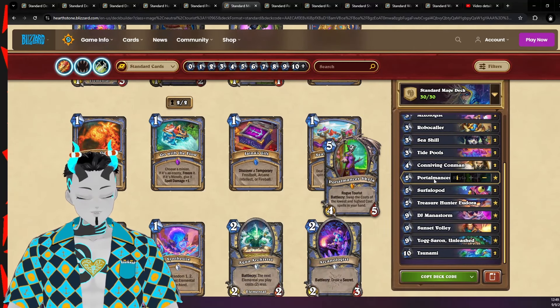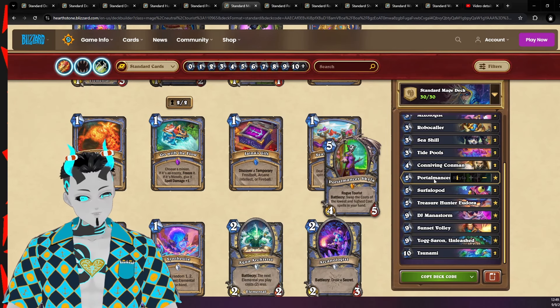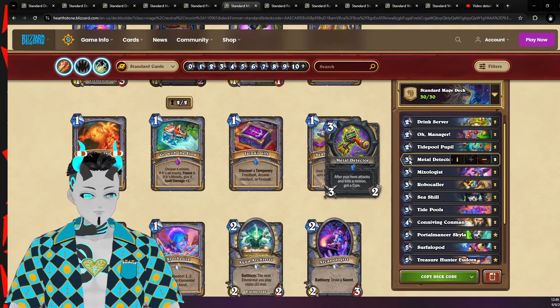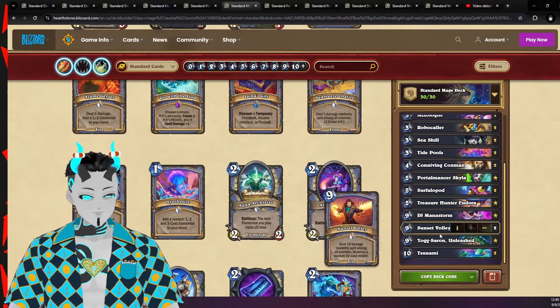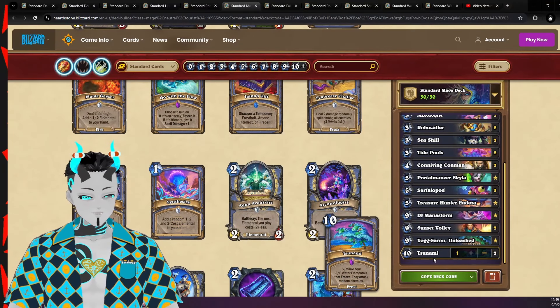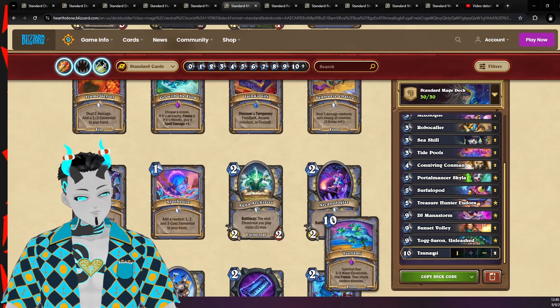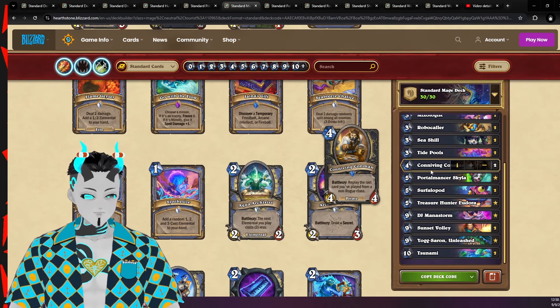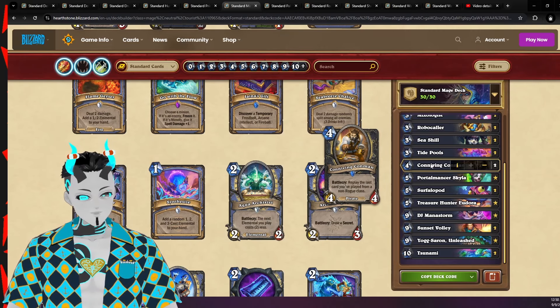Now let's get to Mage, which is going to be Tourist Mage centered around the new Tourist Portal Master Skyline. In theory this card will allow us to use a bunch of the coin support that Rogue has access to, such as Metal Detector, to get us additional coins which will then allow us to discount either Sunset Volley or Tsunami down to zero mana. Then on the following turn we can duplicate these off of Convincing Conman, making this a very similar deck to the Earthen Paladin list — and probably one of the stronger decks in the mini set.